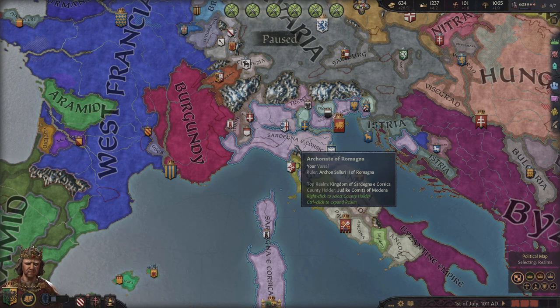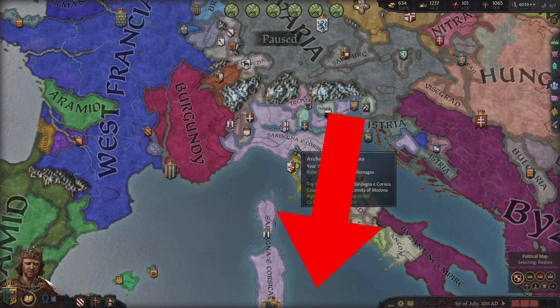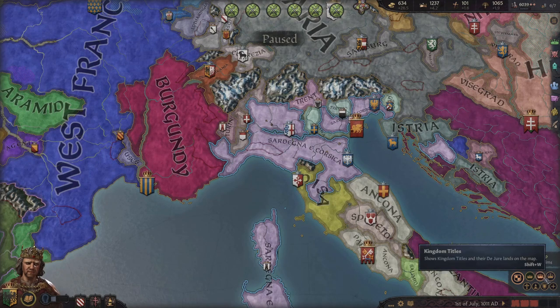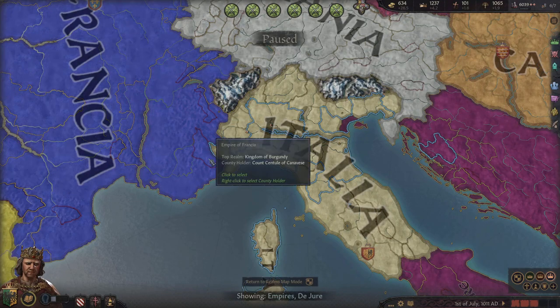If you think you can do better than me, I'm going to link the saved game at its current state in the description. You can go ahead and download it, give it your best shot, and let me know how you did. Let me know what you did differently and where you think I should go. For this episode, we're going to take a look at the Empire of Italia.